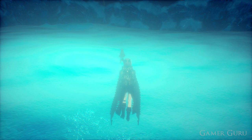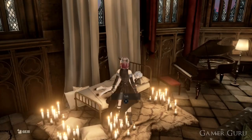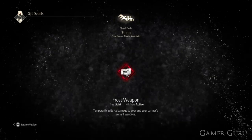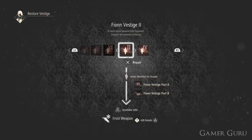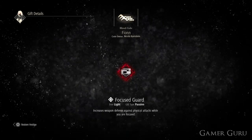All that's left to do now is go back to the home base and check out what gifts we can unlock by using these vestige parts. First up, combining Theon vestige part A and part B we can create Frost Weapon, which temporarily adds ice damage to you and your partner's current weapons. Then combining part C and D we can create the Theon vestige number 4, which will allow us to use Focus Guard — this increases weapon defense against physical attacks while you are focused.